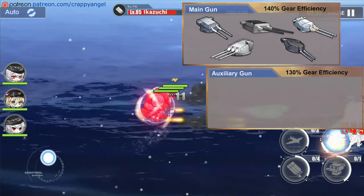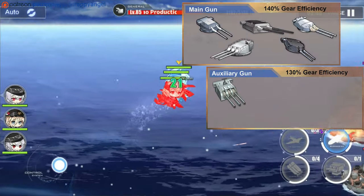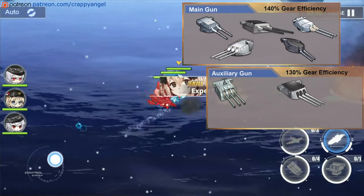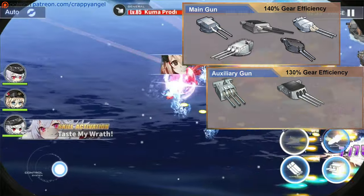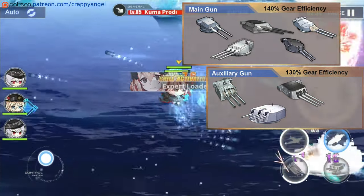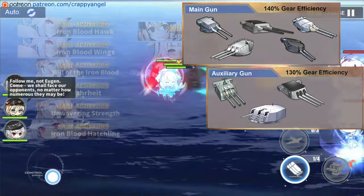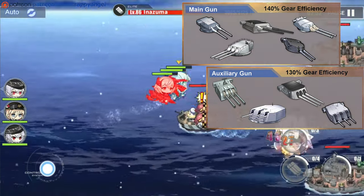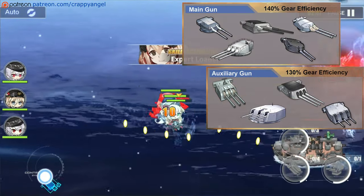For her auxiliary gun, you will obviously want to give her a CL gun to take full advantage of her Warheat skill. I recommend the Triple 155mm Mounted Gun or the Triple 152mm Main Gun. You can also give her the Prototype Triple 152mm Main Gun for a shotgun-blast dispersion great for dealing with suicide boats, or the Prototype Triple 152mm Main Gun DP Mark 17 for a faster-firing AP dual-purpose option.